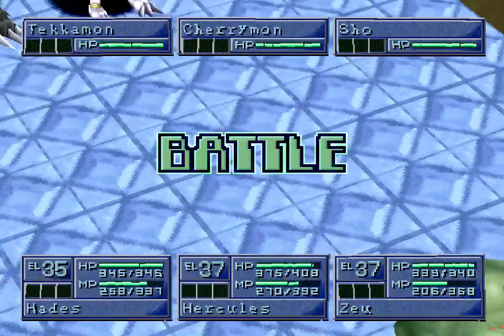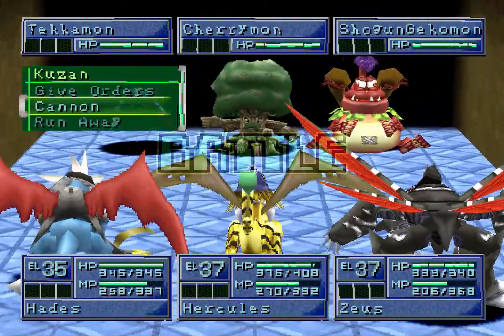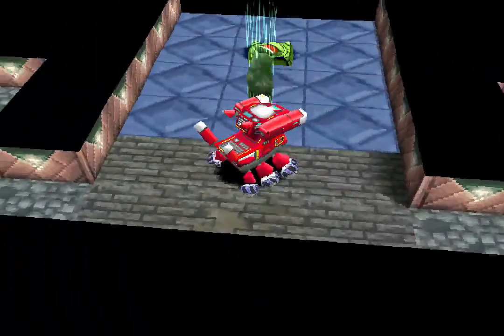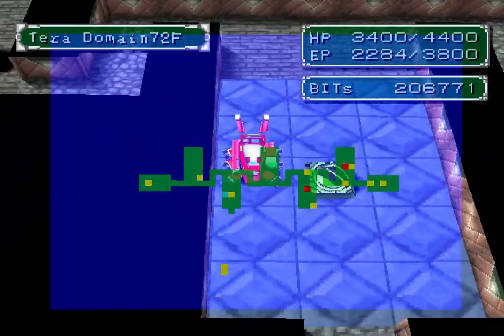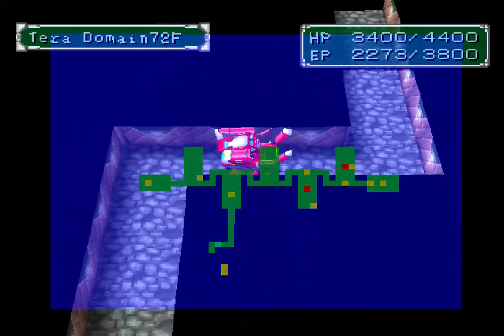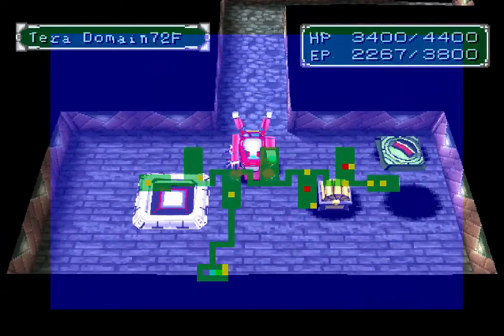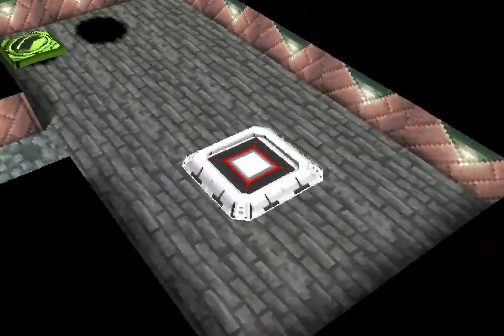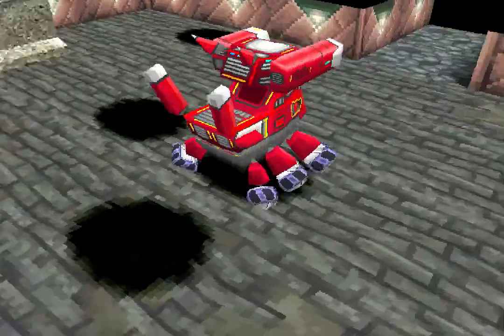We won't do this fight, we won't do this fight. What I'm thinking we'll do is just work our way down here hopefully — that left, that's good. Hopefully there's a chest. Inferno — nothing really special. And there's the floor again.